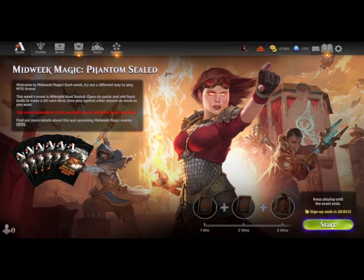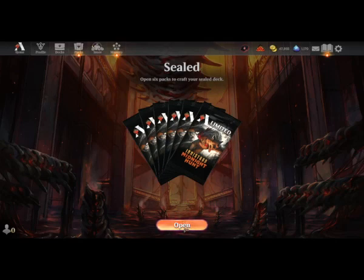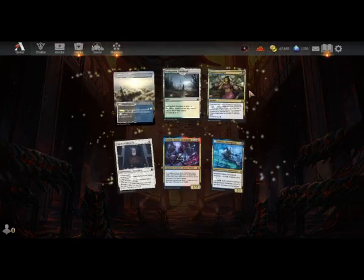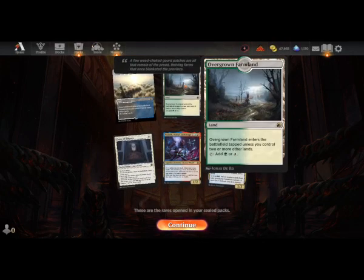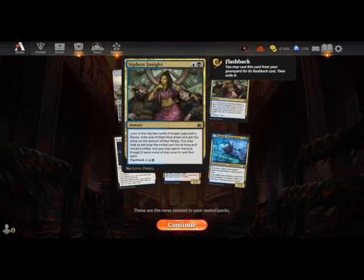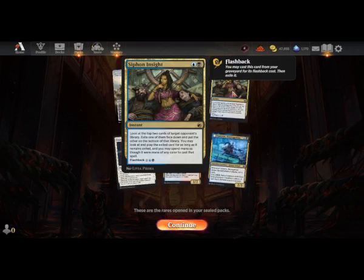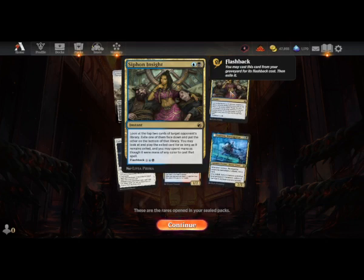Welcome guys. I'm doing the Phantom Sealed Midweek Magic - the set is Midnight Hunt. I haven't actually played Sealed from this set before, though I've done the drafts. You get a couple of rare lands. I don't know how useful those are going to be. We get Siphon Insight, so you can steal your opponent's cards and play them, and it has Flashback, so that's quite good. It's in blue and black.